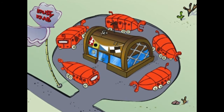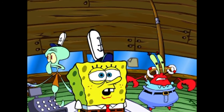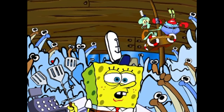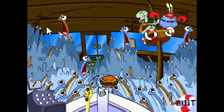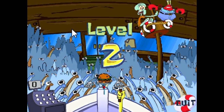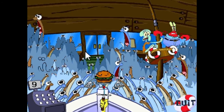Now here's Anchovy Feeding Frenzy, based on the very first episode, Help Wanted. Could this be the first SpongeBob game to ever feature a cutscene? Like in the episode, the anchovies show up in buses and invade the Krusty Krab. Now you have to throw Krabby Patties at them. With every ten anchovies you feed, you move to the next stage. Squidward and Mr. Krabs are gradually sinking in the crow's nest, so you have to be quick. Also, Patrick can appear among the anchovies and give you bonus points if you hit him.